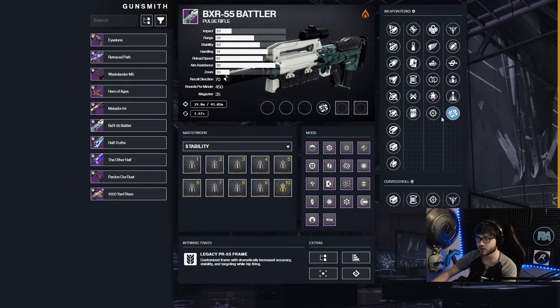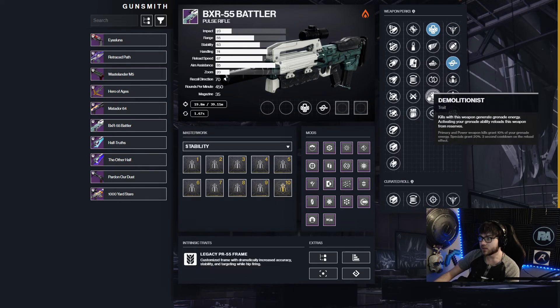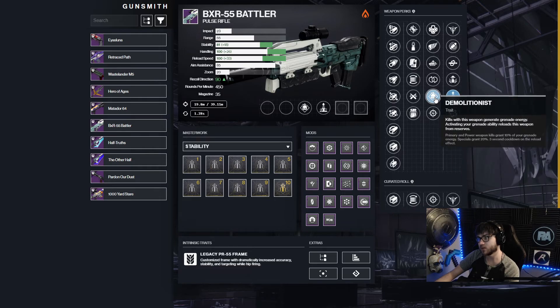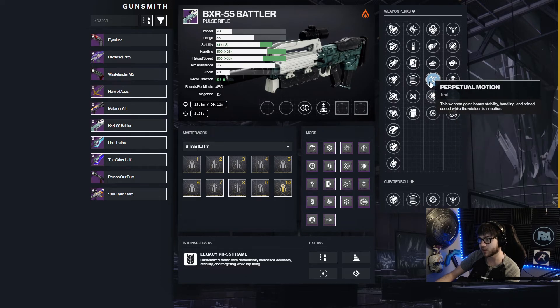For PvP, Elemental Capacitor, Rangefinder, and Snapshot are all going to be good — but again, this video isn't for that. For PvE, you have things like Outlaw and Kill Clip which could be really good, or Demo and Elemental Capacitor. Elemental Capacitor is one of the best perks in the game depending on your subclass, and Perpetual Motion isn't even that bad.